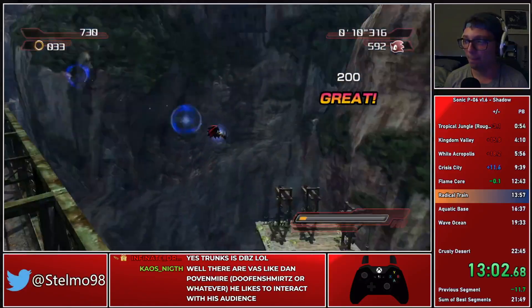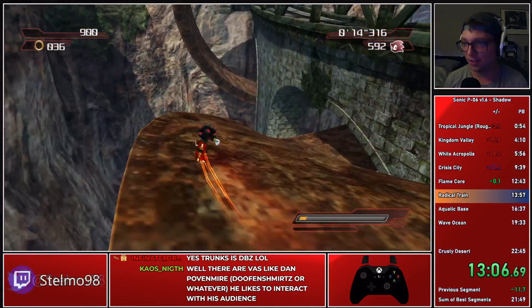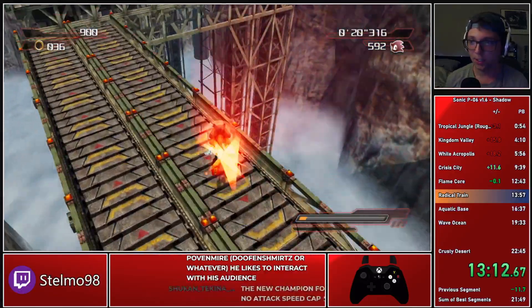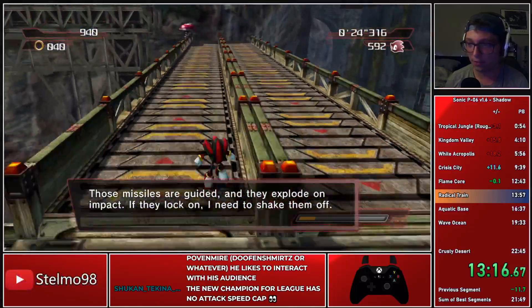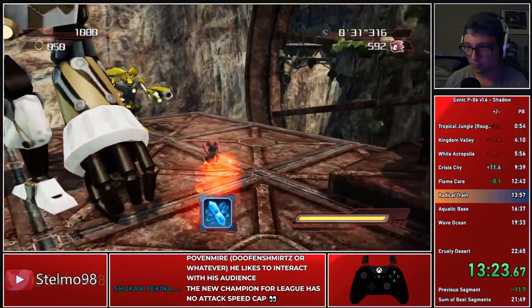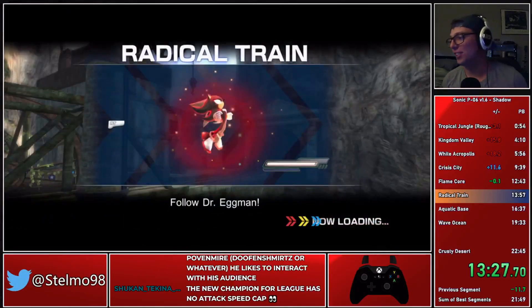I think if we have a really good Aquatic Base and Dusty Desert that's gonna save a lot of time. Radical Train and Wave Ocean were kind of pretty good so we don't really have a lot of time to save there. And who said Radical Train needed to be first? Let's go!